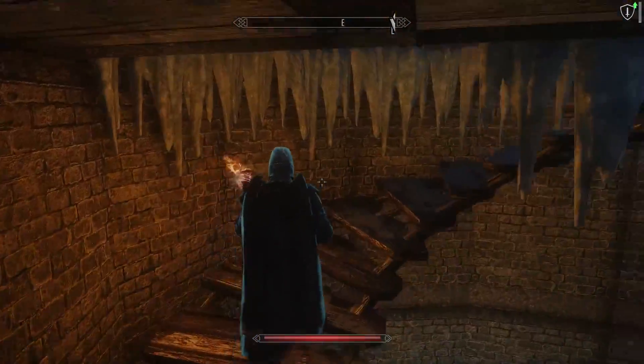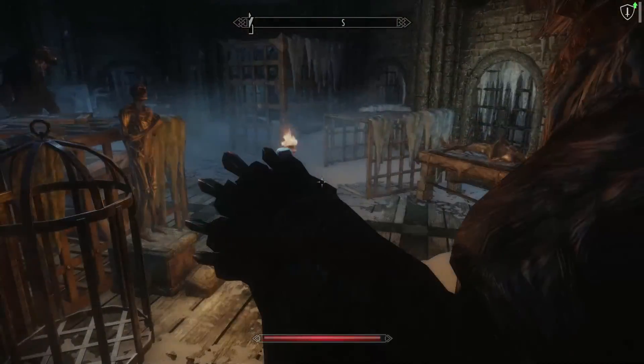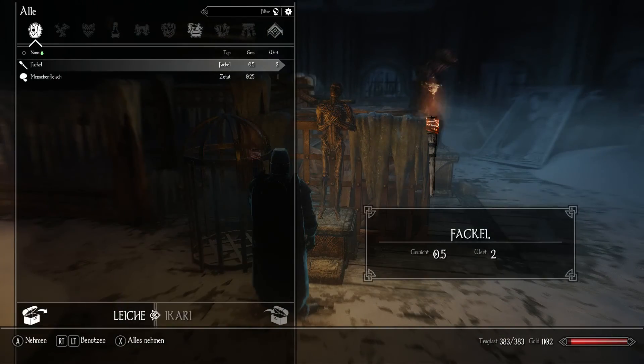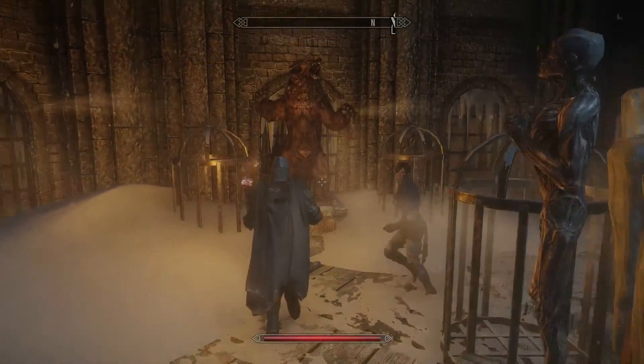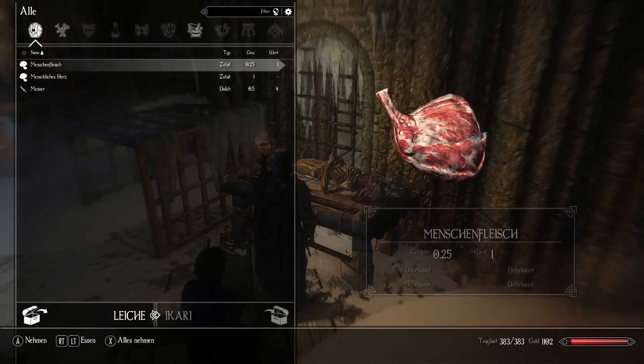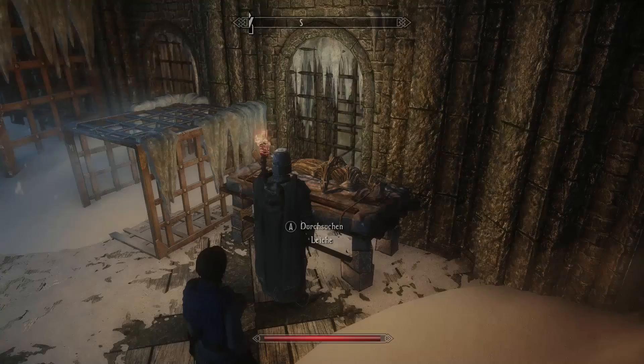This tower seems a little bit shorter than the other one. Whoa, there's a bear. And I can search it - why can I search them all of a sudden? Another one. I can search them - human flesh, human heart, knife.